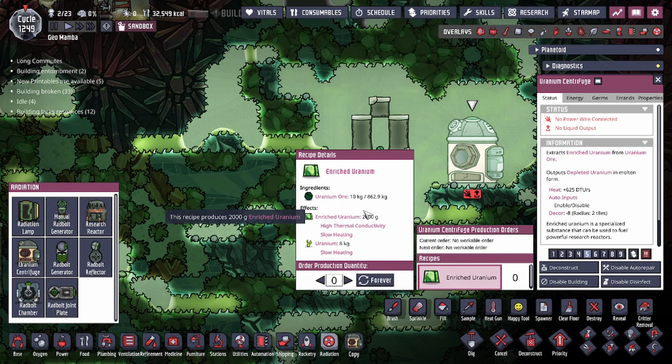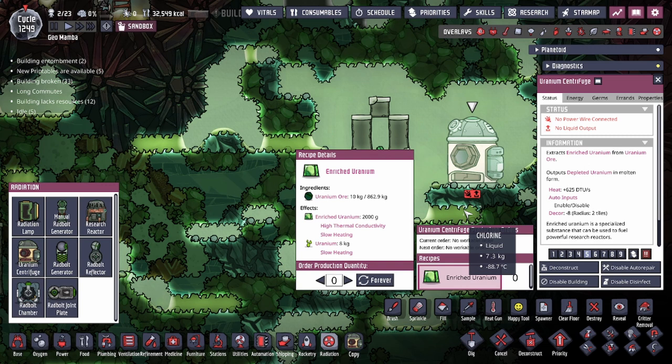The problem with the uranium centrifuge is that it converts 10 kilograms of uranium ore into 2 kilograms of enriched uranium — you lose about 80 percent of your mass. The ratio is 5 to 1, meaning for each 1 kilogram of enriched uranium you need 5 kilograms of uranium ore. You do also get liquid uranium, but it's a useless byproduct that becomes depleted uranium. Although it is subtly radiated, it's not usually something you want as you have better options.